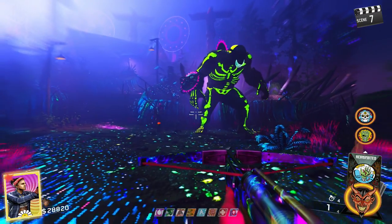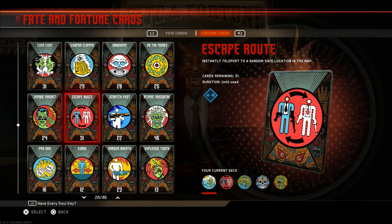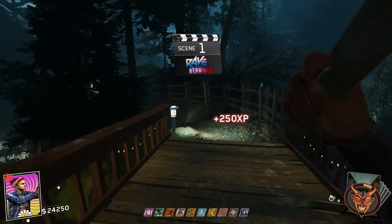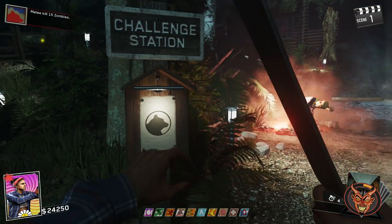Now this one is pretty easy to do. You will need a fortune card called Escape Root, so make sure you have this card in your loadout prior to starting the game. Once in the game you will also need a rewind grenade, and this can be gotten from the post outside the main cabin by melee killing 15 zombies.